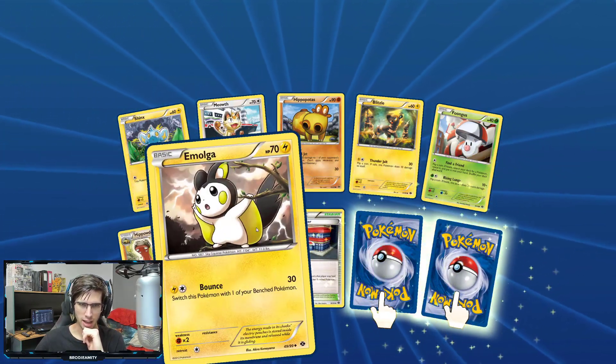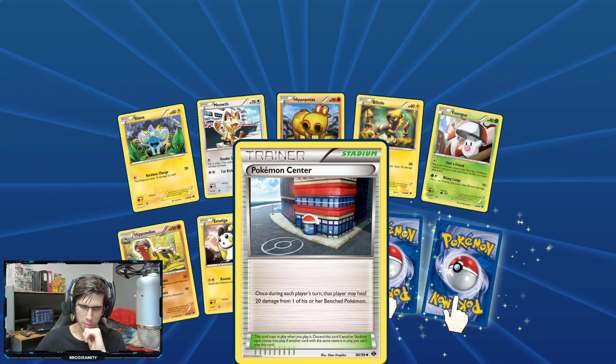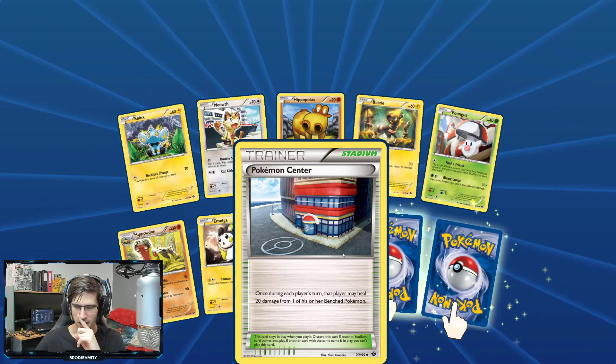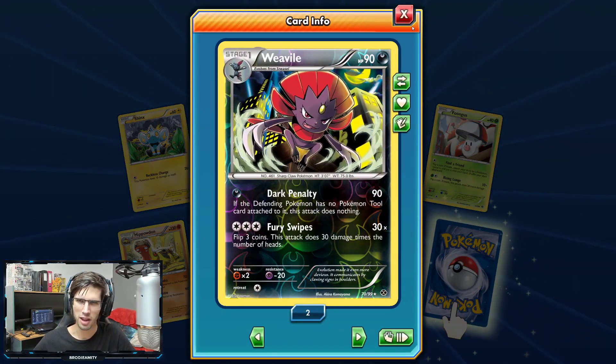A couple of new ones — we got a Hippowdon, Emolga, and a Pokemon Center item card. Can't remember the name of the Pokemon Center location. It's been so long since I played that game. We got another Weavile there — pretty random.